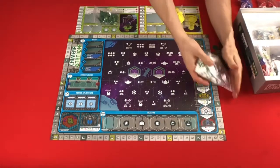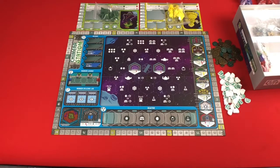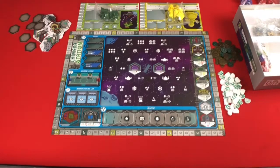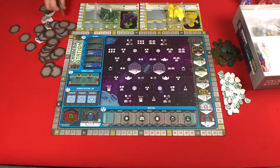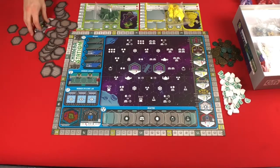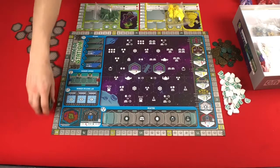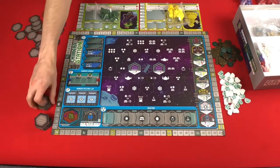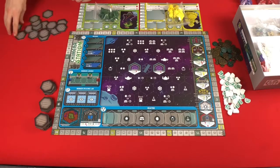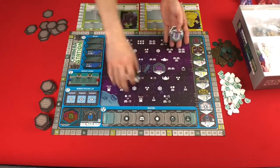We'll go ahead and open the components and set them out. These can all be randomized - you can shuffle them up before you put them into stacks, or one stack, however you want. You're going to take all these and put a few stacks near the reactor, because they are going to be filling these spaces here. These are the different modules - basically the different spaces where your workers can go, and as the game goes on you're going to be building them out onto your station.